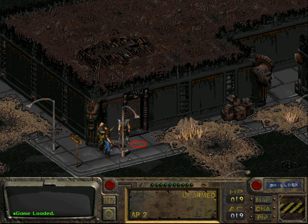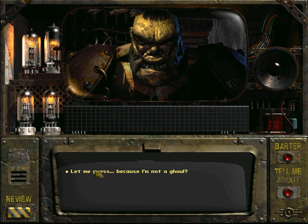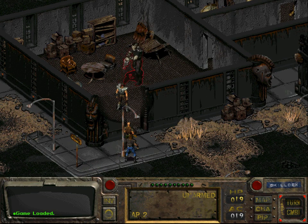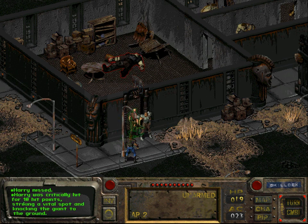Okay, we now have to deal with another problem, namely killing Harry. The problem is that Harry is actually equipped with an energy weapon that will just cut through us like butter, like a hot knife through butter, and therefore we should engage in this combat with a bit more strategy than just rushing.